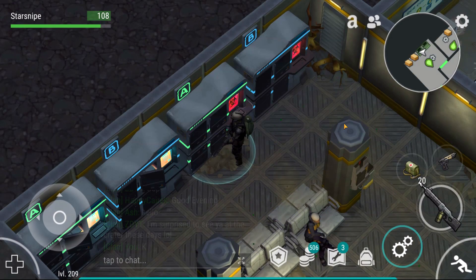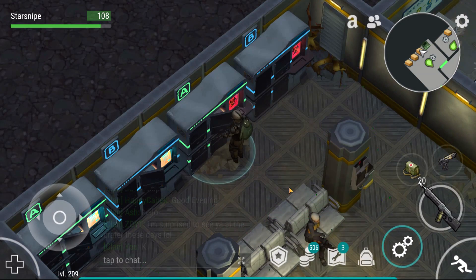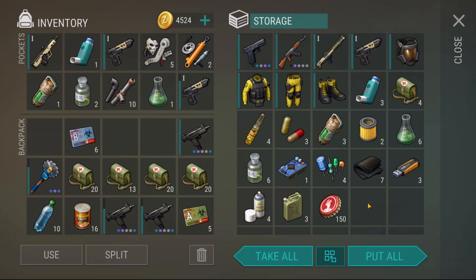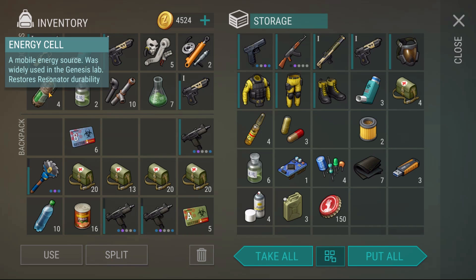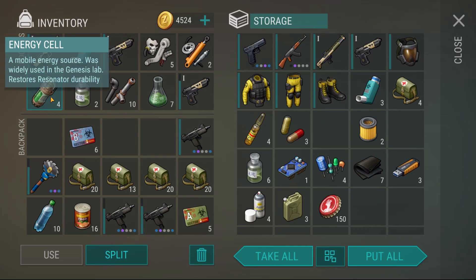Ladies and gentlemen, boys and girls, for the very first time - Sector A-plus Crate is being opened! There better be some incredible stuff in here. Big money, no whammy! Let's go - armor-piercing weapons! We needed that. Also, oh my goodness gracious, they made electronic circuits - beautiful. I'll be taking some of these power cells, especially these energy cells.